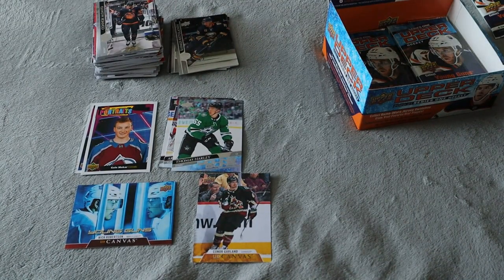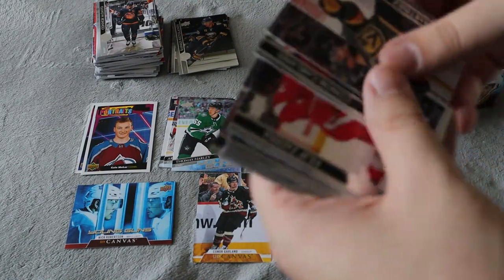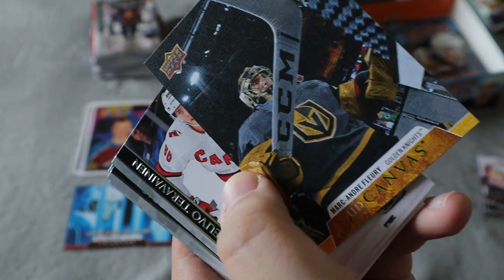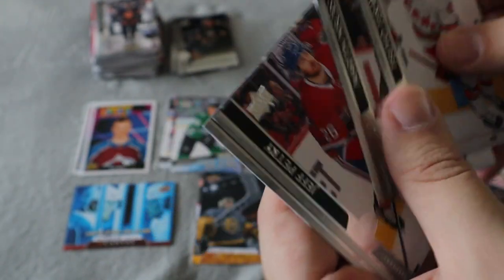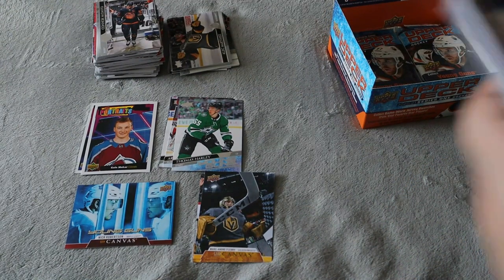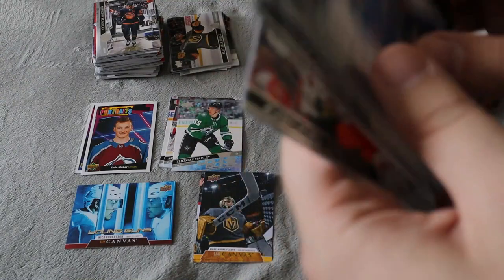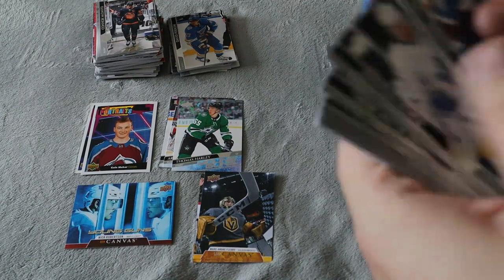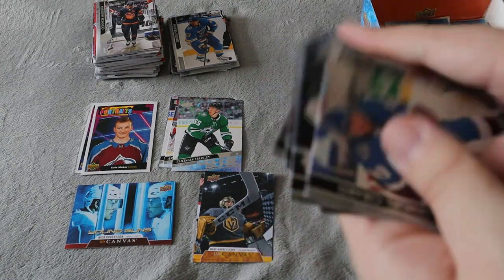We did get a Connor Garland Upper Deck Canvas — not really a player I know too much about. These ones were all sticking together — that's not a good sign for a recently newish product, only a couple years old. Oh, we did get another Upper Deck Canvas for Fleury — this one looks amazing. Huge fan of Fleury, this is definitely staying in my PC. Definitely a really cool one to get as well — another hit in the box. And we did get another base pack.